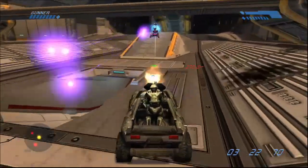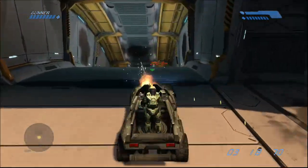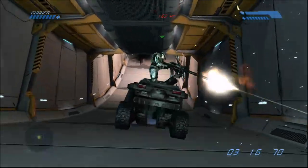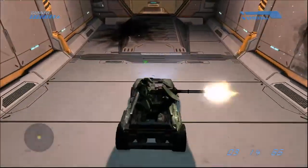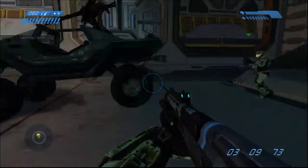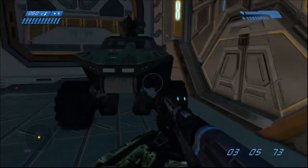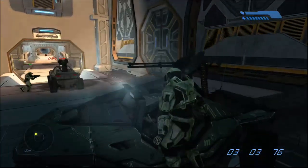The first secret grunt, also known as the Thirsty Grunt, is on the last level of Halo 1 during the Warthog run. You want to get to the part where Fell Hammer crashes, but first I want to show you the little secret Warthog here. When you drive down here before you get to Fell Hammer, there's a Warthog hidden back here.